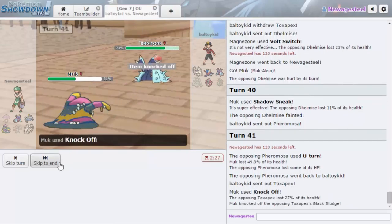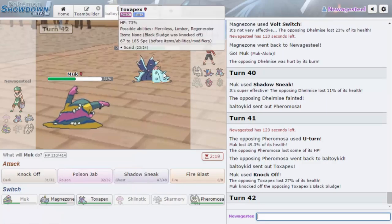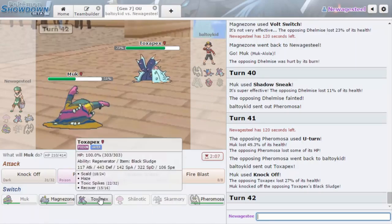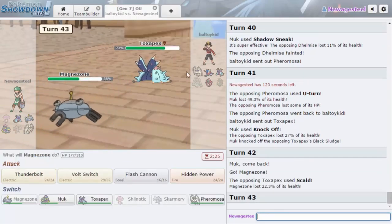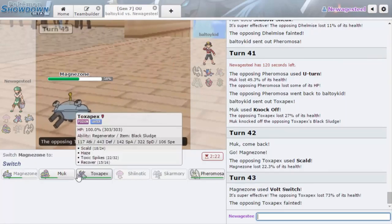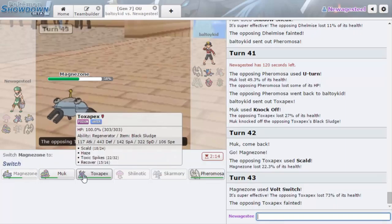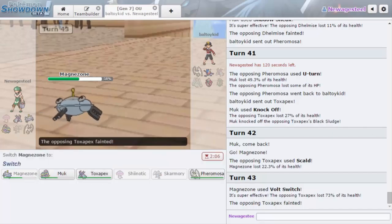He goes for U-Turn — oh my gosh, just that did a lot! He's Life Orb on Pheromosa! So my Pheromosa beats it with High Jump Kick now. He has to figure out who to switch into a Knock Off. Damn, I was really hoping he'd go Tapu Lele. I think I just want to go harder into Magnezone — he just Scalds because Magnezone gets a kill when it comes in. He has to sac his Toxapex. Since my Pheromosa is Scarf it beats his Pheromosa, so I want to go into Toxapex because it forces in Tapu Lele.